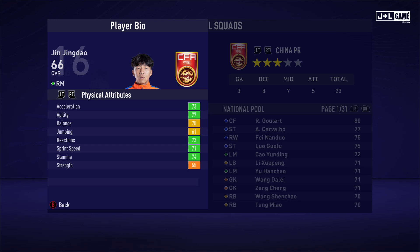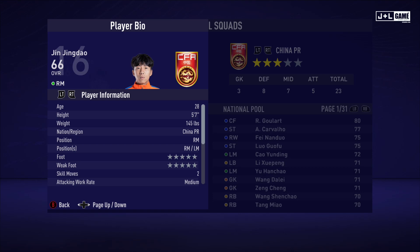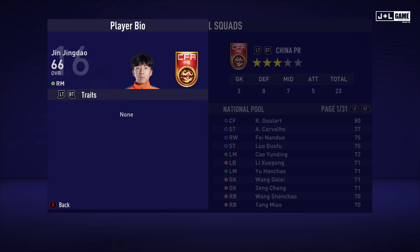Up next is Jen Jingdao. His physical attributes are mostly green — he's got two yellow and one orange. His mental attributes are all yellow, so he's decent. His skill attributes range from yellow to orange with one green stat. Here is his player information — no traits for Jen.